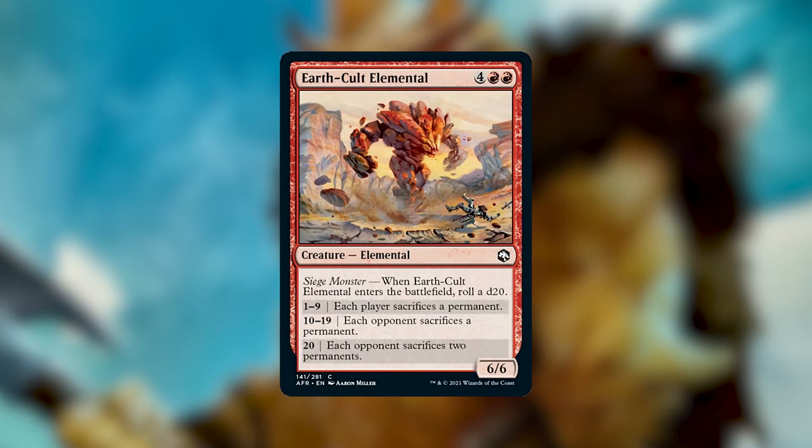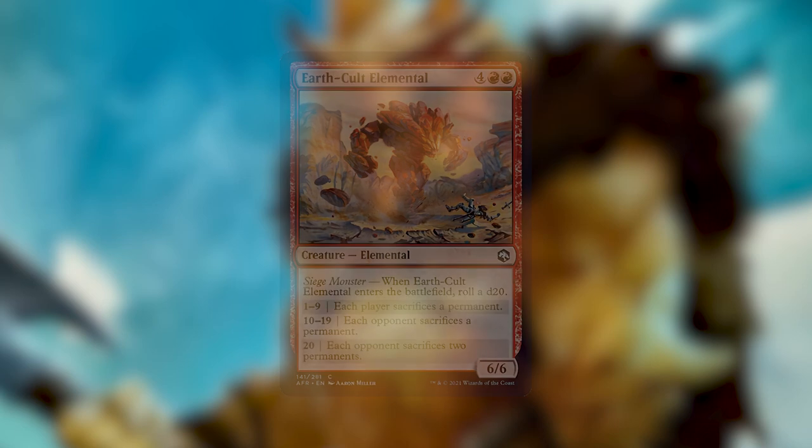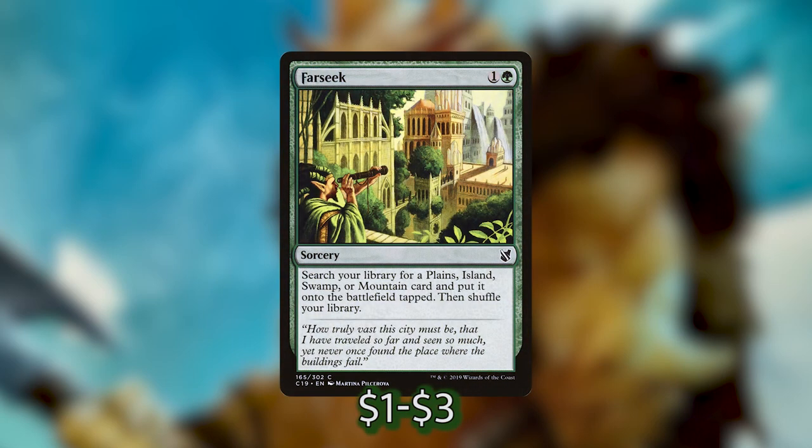I don't really want to keep diving into why I've cut every card — if you have questions go ahead and leave those comments below and we'll respond. Now let's dive into the cards I'm actually adding. The first thing we talked about was ramp. This deck sorely needs more ramp, so we'll start with Farseek, a sorcery that allows you to search for — in this deck — a mountain and put it onto the battlefield tapped.